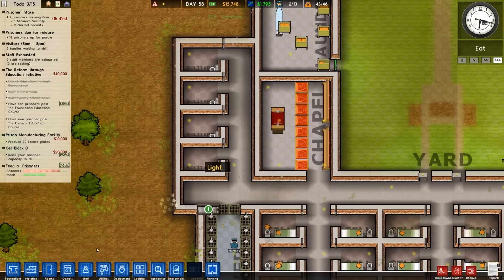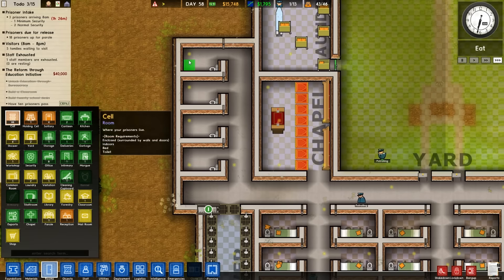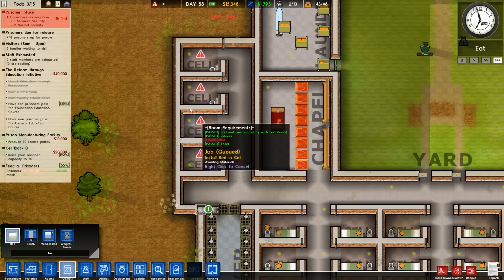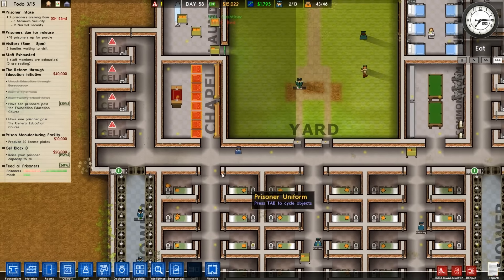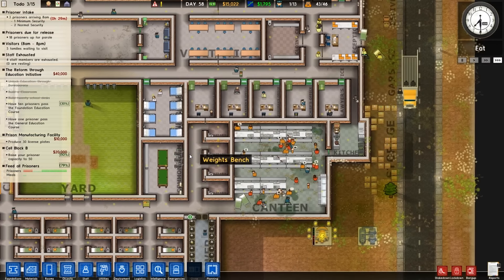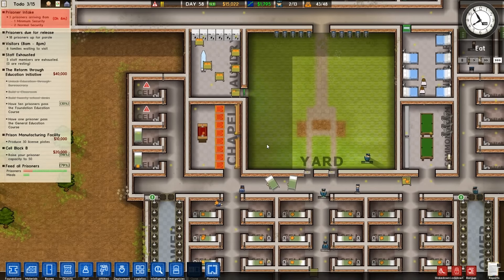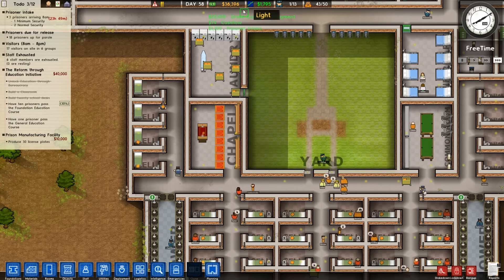I'm thinking to be sneaky - we come up here, go to rooms, get rid of the solitary real quick. Don't worry, we'll be putting these back. Make them into cells real quick and then stick some beds in there. Bob's your uncle. There we go. Ouch, $200 a bed. They've got bloody solitary doors on the cells - poor guys that are going to get those cells. We just need to raise the cap. Boom! Got the 20 grand. Look at that, $36,000. Woohoo!